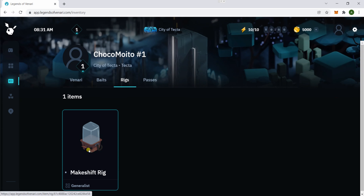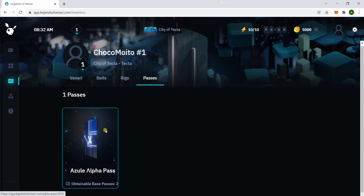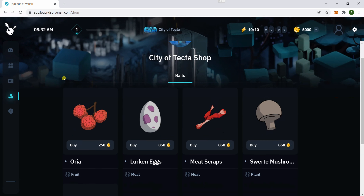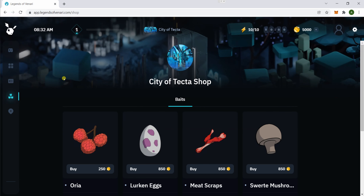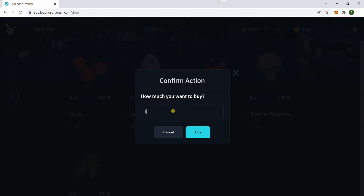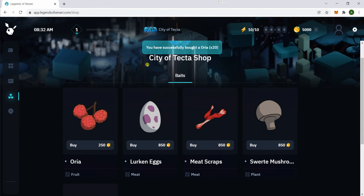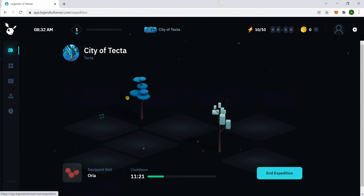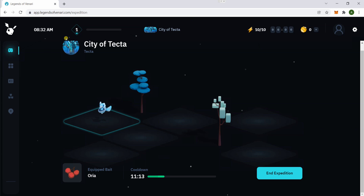Since we're just starting, there's nothing there yet. This tab lists all the baits you have or have bought. Right now there's only one type of rig — the one they give you by default. Then this shows the pass that you have. Over here is the shop or marketplace, and this is where you buy baits. When you first start, I suggest don't buy anything else yet — focus on buying more basic bait to increase your gold and level.